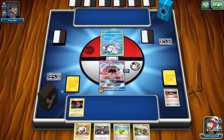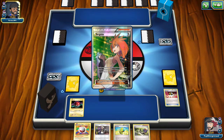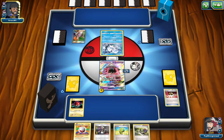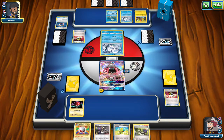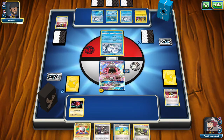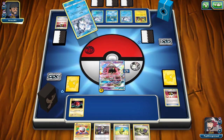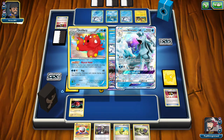We grab a Voltorb since we can evolve it next turn. Opponent reveals Coco, Alolan Vulpix, and Mimikyu — looks like an Alolan Ninetales deck. With three Vulpixes on their side confirmed, it is indeed a Ninetales GX deck using the Beacon ability. Ninetales GX cannot be hit by GX attacks, so we either need to turn off abilities with a Field Blower on their stadium or find another way through.